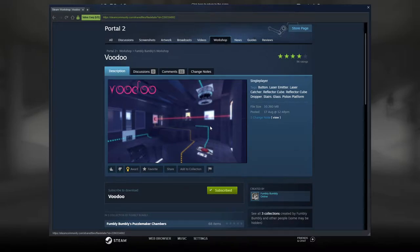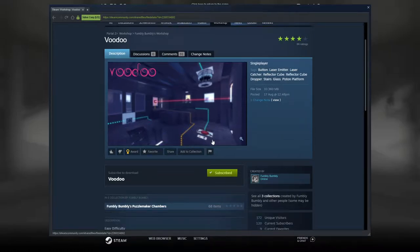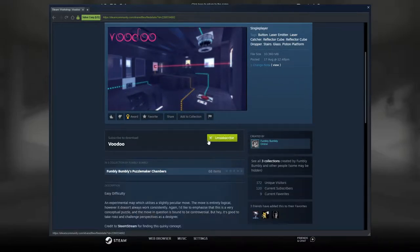Hello everybody and welcome back to another Portal 2 community test chamber. Today it is Vumbly Bumbly's Voodoo, the turn of Vumbly Bumbly's Voodoo map, which is easy difficulty.